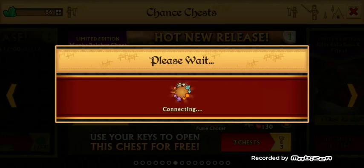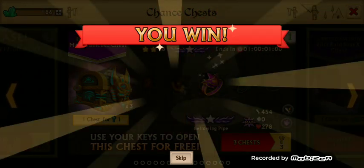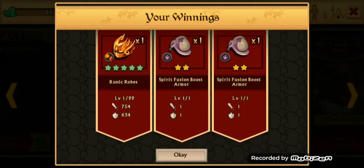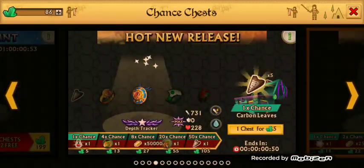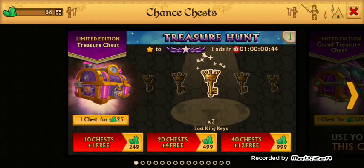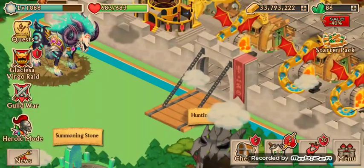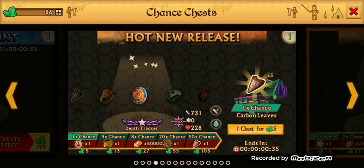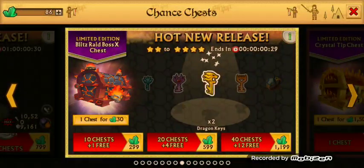All righty guys, come on, cross your fingers — something good, something good. I don't want no epic, I got enough fusion boosts. Come on. Bogus. Bogus. Not even cool, guys. Just saying I have five — what do I have five of? We will find out. Let's go find out.